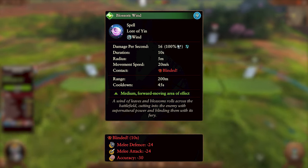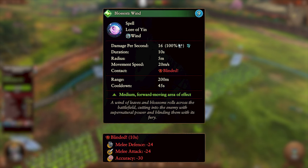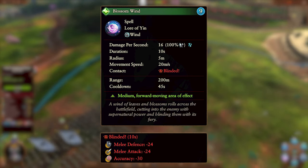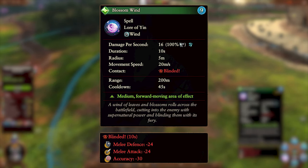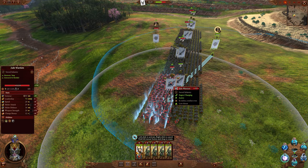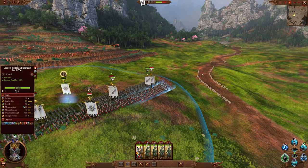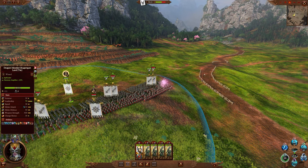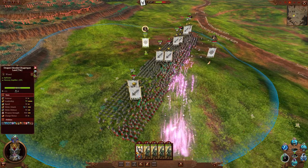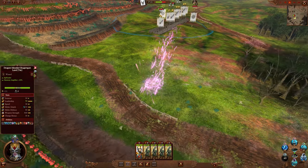Our next spell is Blossom Wind, and this is a wind spell. It costs nine Winds of Magic and has a 45-second cooldown. It can be targeted on the ground and has a 200-meter cast range. It deals moderate armor-piercing damage in a 5-meter sized forward moving area of effect over 10 seconds, and imbues blinded on hit units. As with most wind spells, it's most effective when fighting the enemy in flat lines so you can hit multiple units in one go. The blinded effect will make whatever unit it hits much weaker in combat, causing them to take even more damage and deal less.